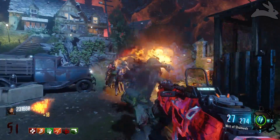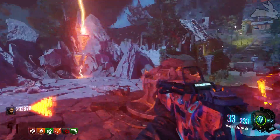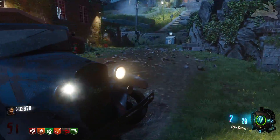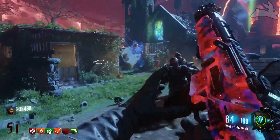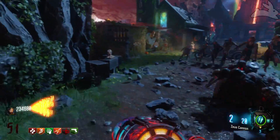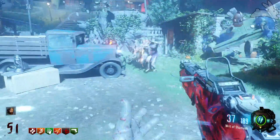Anyway, the Peacekeeper Mark 2 on high rounds is definitely a weapon you'd want to avoid at all costs — unless you want points, because this thing carries a ton of ammo. This weapon has all the characteristics of an early round weapon: lots of ammo, fast fire rate, but not much damage. So if you want to rack up points to spam the box or get all your perks, this weapon is probably for you.